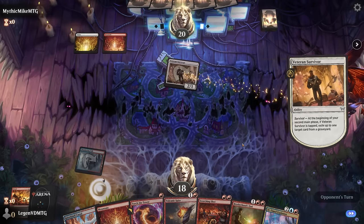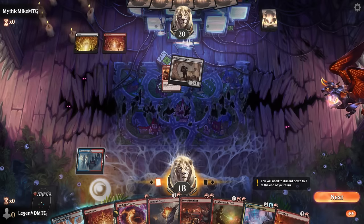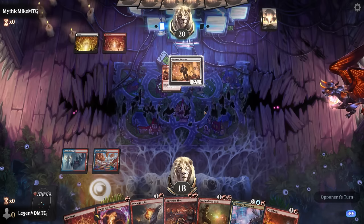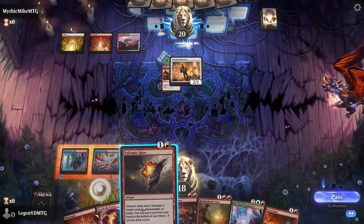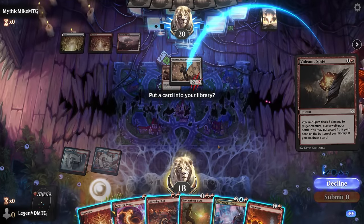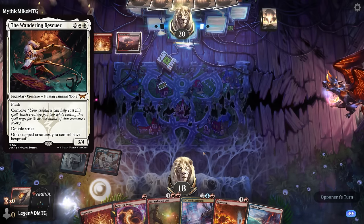It might be a red-white convoke, although no play from opponent for now — Pyroclasm is going to be good. So for now I don't mind passing the turn, maybe using a Volcanic Spite on the Survivor. No tokens end of turn. We could take another hit for two, but maybe I can preserve my life total. Could be a matchup where I don't need Scorching Shots since their creatures might be on the smaller side.